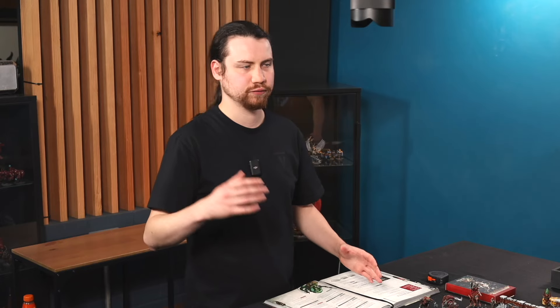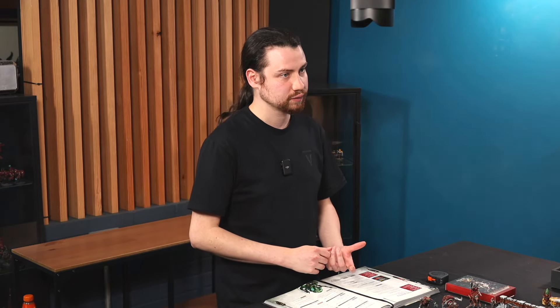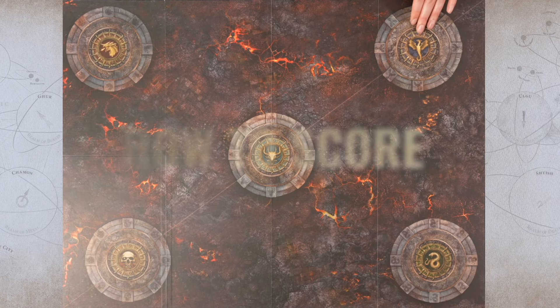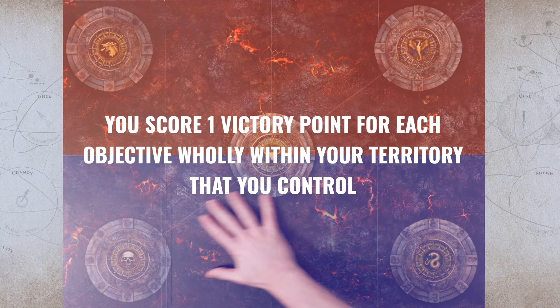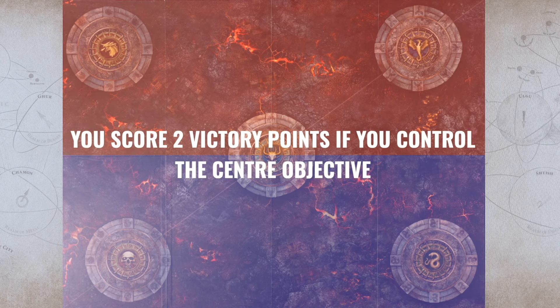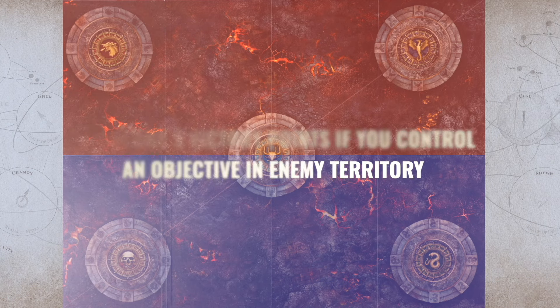For the mission, we use the normal attacker/defender setup and the person who drops their army first gets to pick who goes first. At the end of each player's turn, the active player scores one victory point for holding an objective wholly within their own territory, two points for holding the central objective, and three points for holding an objective in enemy territory. Territories are divided lengthways down the center. At the end of four battle rounds, the player with the most points wins.